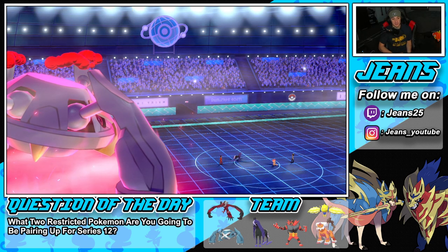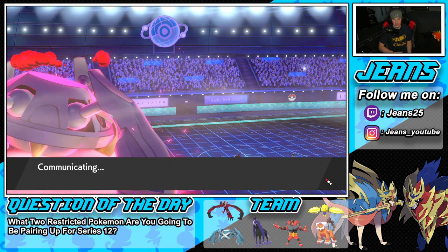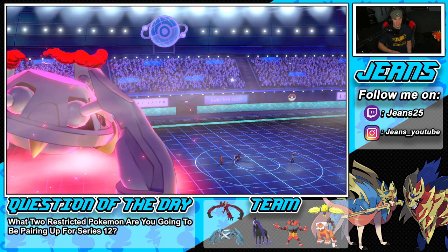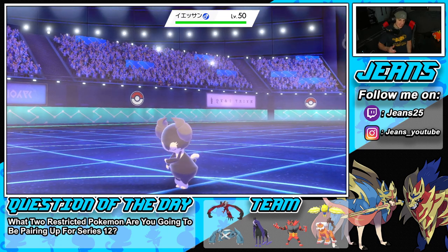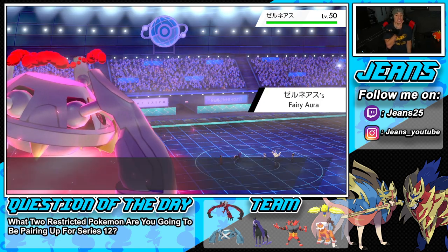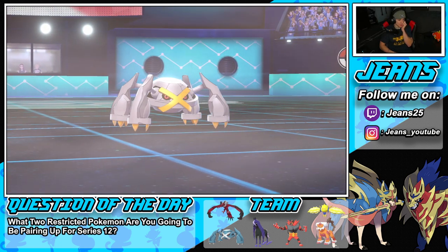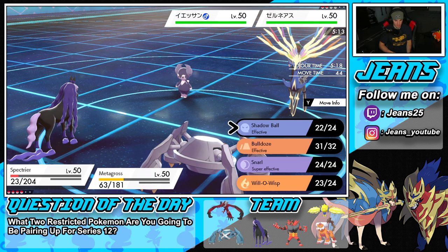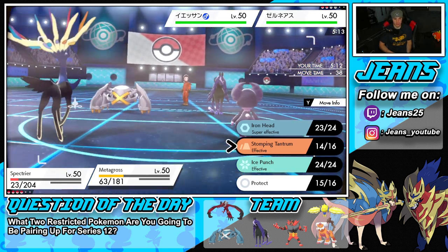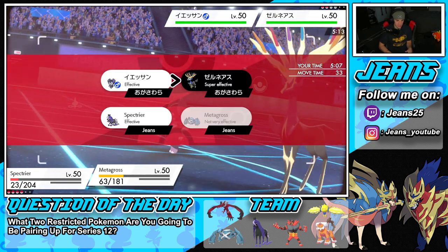Both my Pokemon are really in rough shape — Spectrier is one-tap and Metagross is pretty much one-tap too since his Dynamax is over and HP is down. He shows his last two Pokemon: Indeedee and Zernias. The real question is: can we Bulldoze and keep Metagross alive? I might just protect Metagross here — I don't think the Bulldoze is gonna kill it.